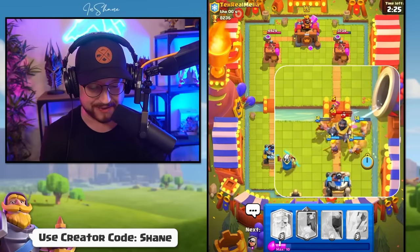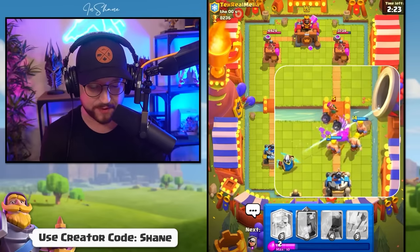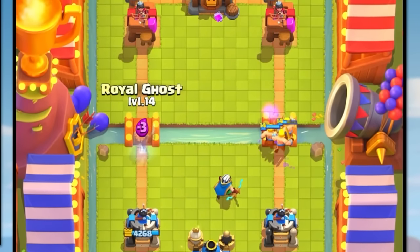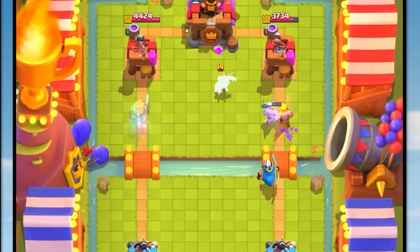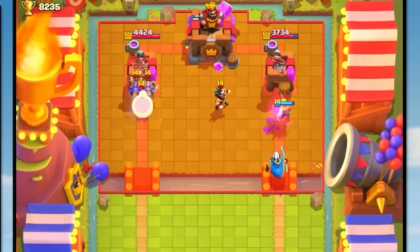And then we heal them up with the Heal Spirit, keep them all alive. Three of them survive, and then we go on the counter push. Dual lane aggression. He appreciates our skill, dropping the well-played, and the Barbarians going in.